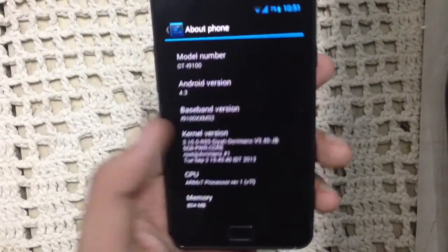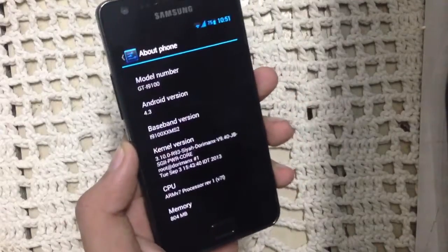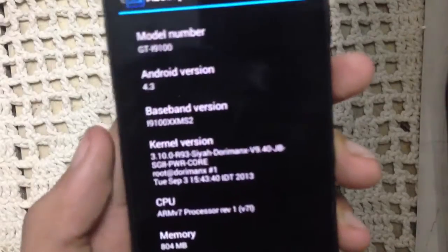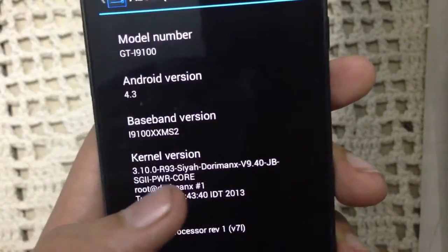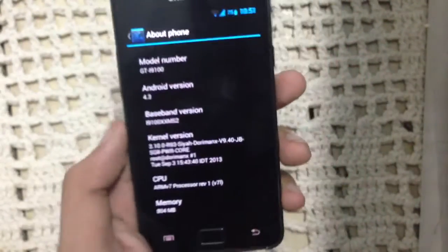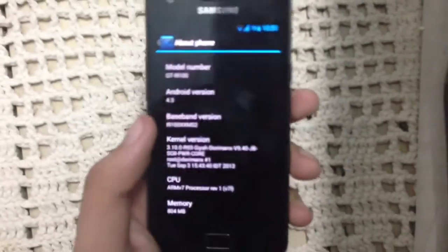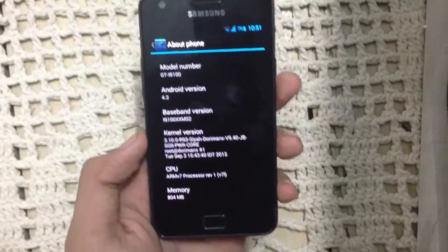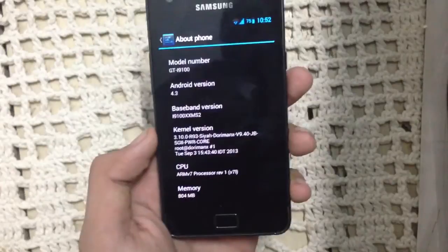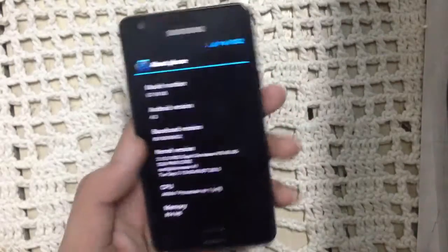The other thing I'm going to talk about is that this ROM is perfectly stable with the Siyah Dominics kernel, version 9.40 — the latest version. It offers overclocking up to 1.6GHz, and if you are a gaming lover you will like this. You also have the option to overclock your GPU up to 520MHz, and you can change the frequency step by step.